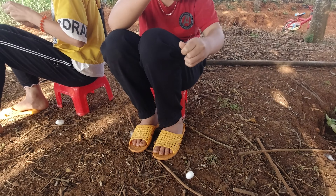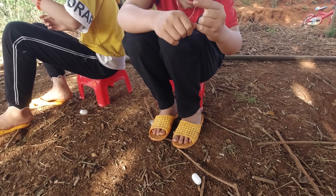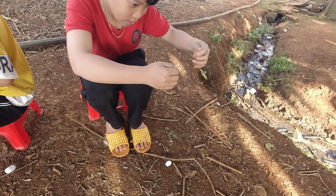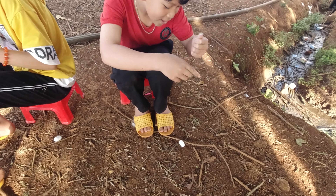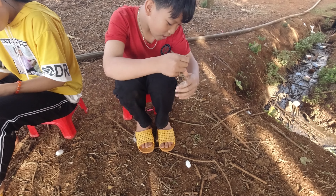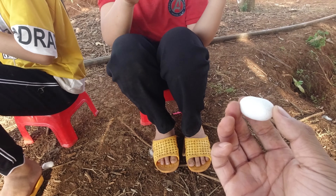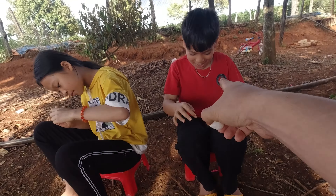Mình quay gần cho anh em xem. Anh em thấy quả kén ở dưới đó không? Tức là nó sẽ kéo được một thời gian và cái sợi tơ này không bị đứt. Đồng chí cô béo đã được một quả nha - thành công rồi. Cô béo đã gỡ được cái sợi tơ chính rồi, nãy giờ kéo không bị đứt gì hết. Đã hoàn thành một quả. Và chúng ta sẽ đến với quả thứ hai - gỡ xong nó trắng như thế này, chỉ có một sợi tơ chính, một sợi tơ duy nhất thôi.